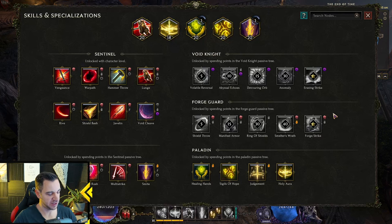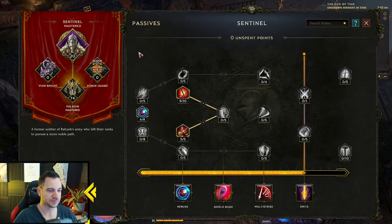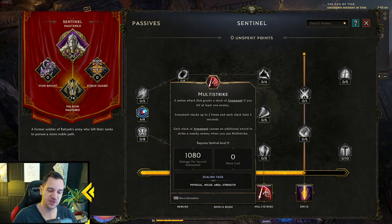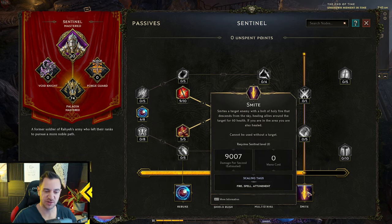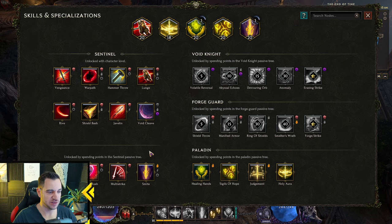If you hit S, you can see all your skills and specializations. The base Sentinel skills are always available. Skills further down are gained by putting points into the Sentinel passive tree — you'll naturally have these since you must put points in to reach the mastery at level 20. The last tier is not always necessary, but usually smart to invest in as they're typically strong.